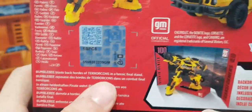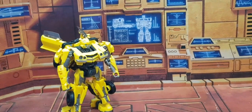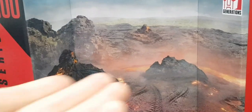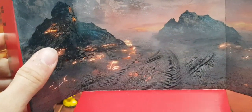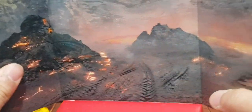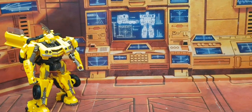Bumblebee fights Terracons because he wants revenge. Apparently, from the trailer, he got stabbed by Scourge. And yeah, that's the box. Inside the box you can see the backdrop — you can see the volcano and tiger tracks. And Bumblebee, maybe when he's running around in the volcano. That's pretty much it.